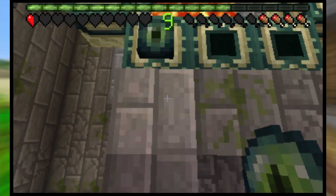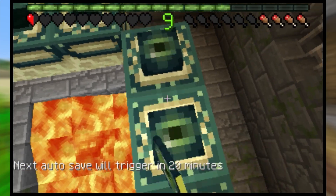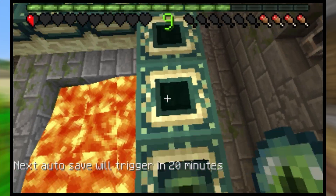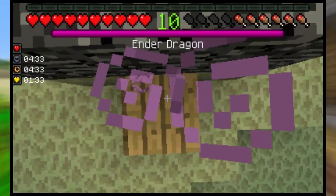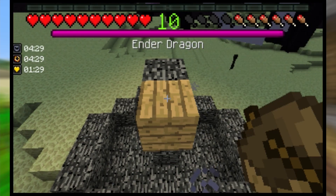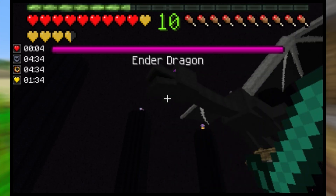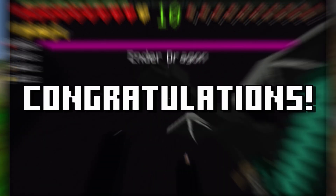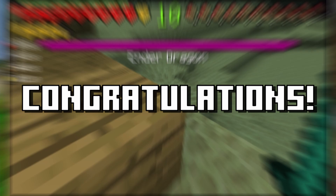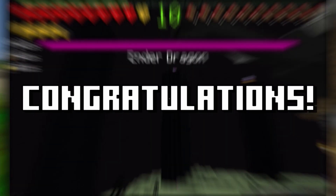Now that you're back in the stronghold, place the eyes of ender in the end portal frames and enter the end. The process for the end is exactly the same as the beginner guide: teleport over to the exit portal, place the boat on top of the exit portal, wait for the dragon to perch, kill it and you are done. If you manage to get a better time with the tips shown in this category, then congratulations. As you learn more tips and tricks while practicing, you will soon be beating your personal best in no time.